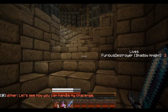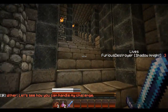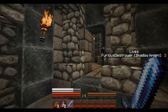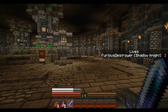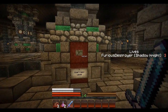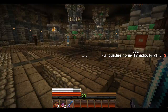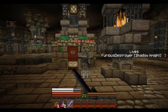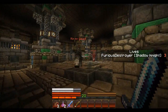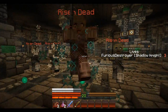Let's see how you can handle my challenge. That was actually the game, that wasn't me. Alright, let's go. It says on the side now: lives, Furious Destroyer, Shadow Knight 3. So I have 3 lives to complete this with. And it says if you die in the final part, you actually lose. That would be awful. Start next wave. Let's do it. I have it on easy by the way, just because I'm by myself. I figured 2 players would be medium and 3 would be hard. So I figured easy would make sense for me.